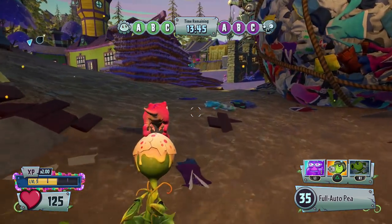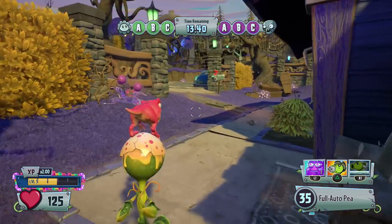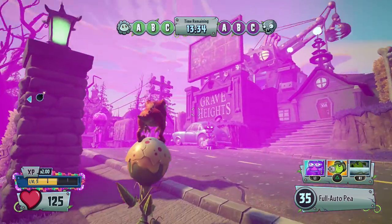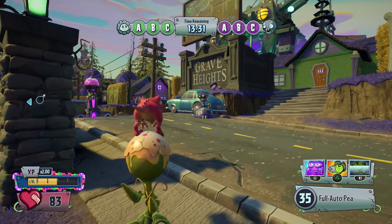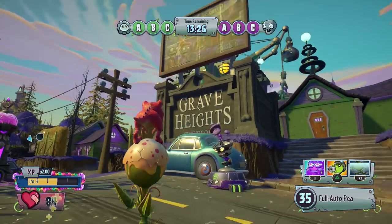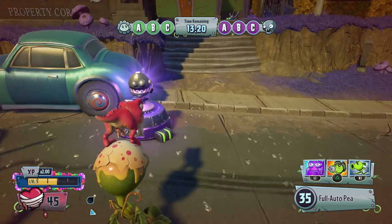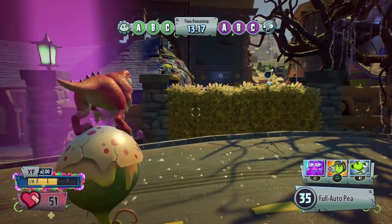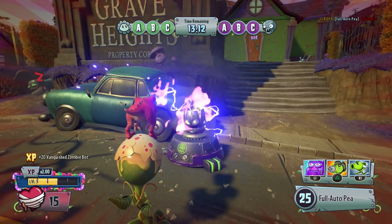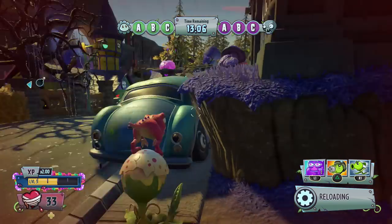It's sort of hard to tell sometimes. Like with the Perfume Shroom it seemed like it was the same, but with the Monk Choy it seemed like there was a difference. From this distance, that was 25 plus 17 — about 30 to 42 damage. And if I get really close, I don't think it'll change too much. That took about 10 shots to take him out.